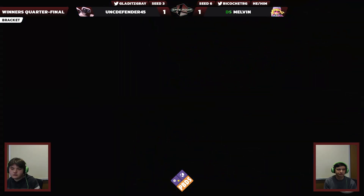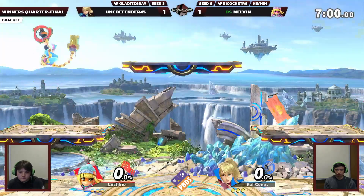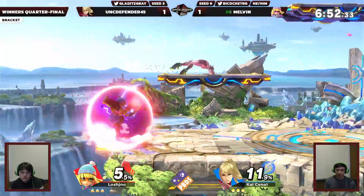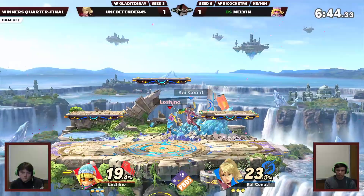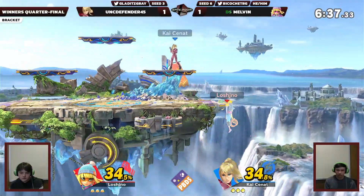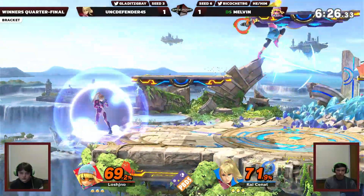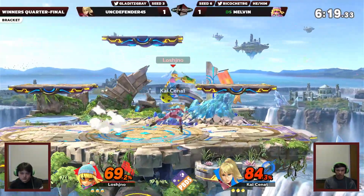Game three — and that's a Zero Suit Samus switch, I do believe! Gray not wanting to show out too early. We're on Battlefield, game three. We're in winner's quarters — best of three, or possibly winner's semis which would be best of five. Either way, we're seeing a much quicker pace of gameplay. Gray was really struggling to get in last game, but if you want one character who's really slippery and can get in, that's ZSS. Nice flip kick combo there. Answered right back by that dragon arm with the extra laser — that's big damage.